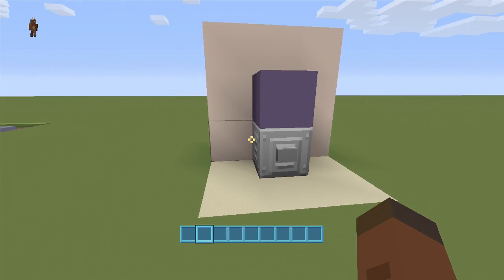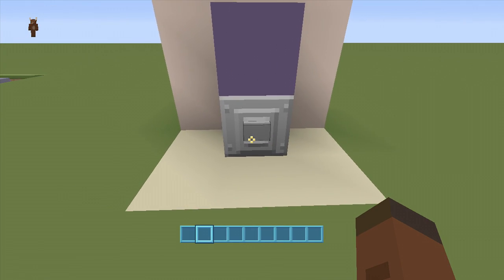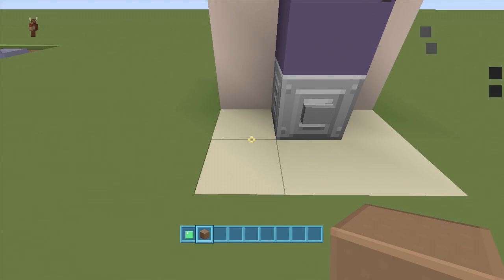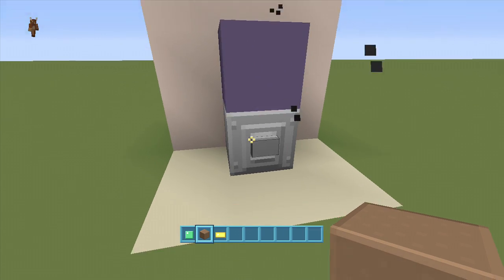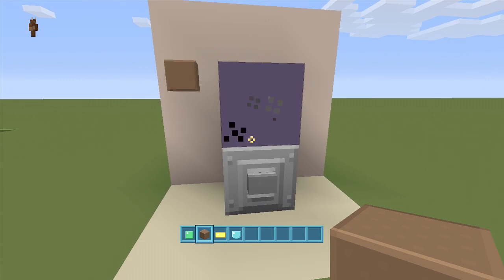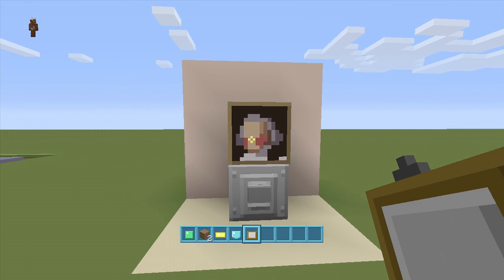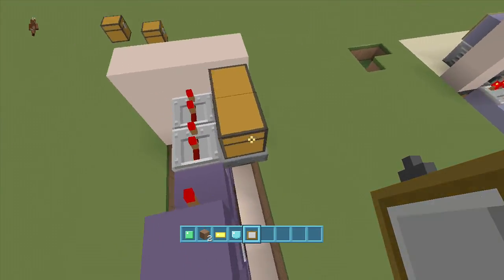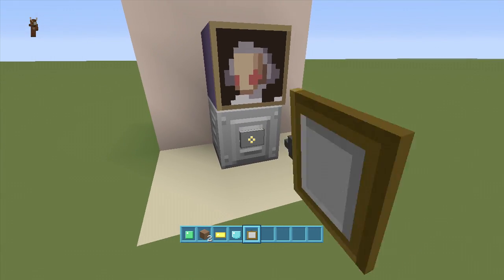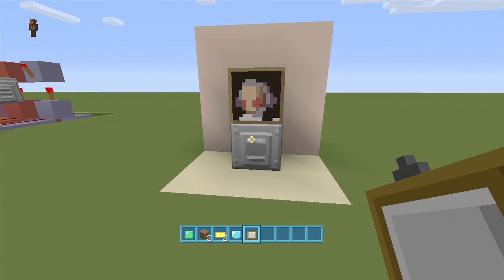We're completely done now, so let's test it. Throw a whole stack of gold in there, click the button - we got an emerald! Let's try again - dirt. Oh, we got our money back! A diamond, nice! You can also put a painting on your slot machine to make it look the part. That is how you build a one-wide tileable working slot machine. If you enjoyed this video, leave a like and subscribe!